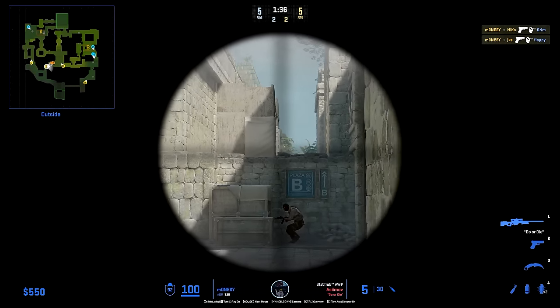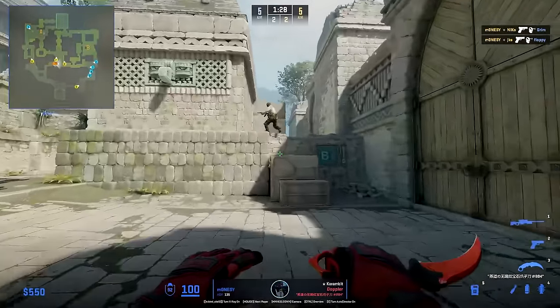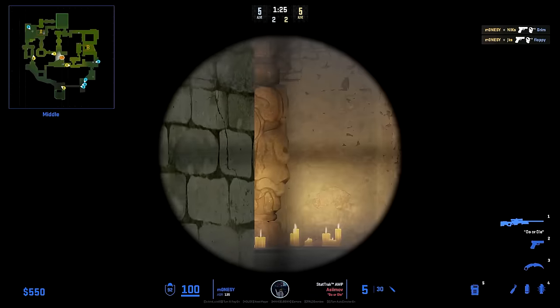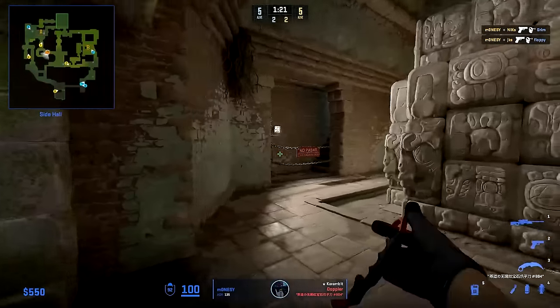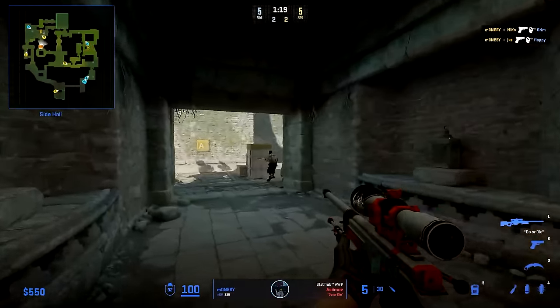When Nico calls that he's getting pushed, Monisi will use this flash to allow one of the mid players to peek down to try to help Nico. Monisi then joins it to donut and clears it out by holding here while the first player in donut clears it out, and can go and plant.